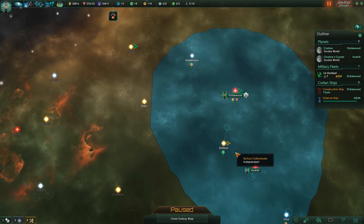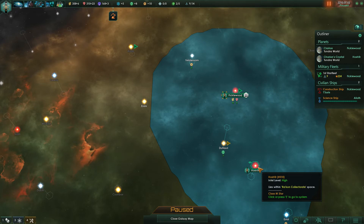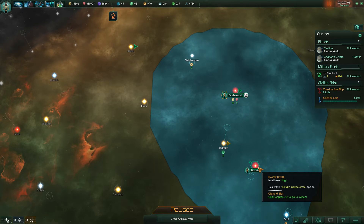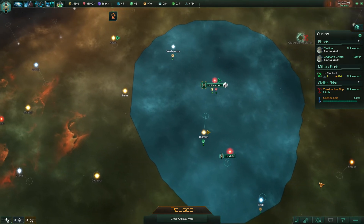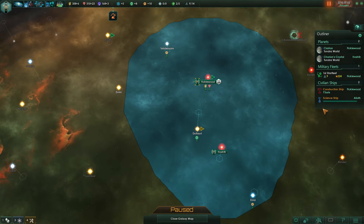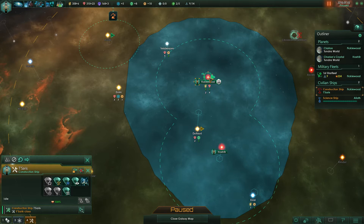If I had built the station before I colonized that world we would have gotten the mandate, even though colonizing the world would have dismantled the station. And that's 90 minerals for 80 to 175 influence — I would have made that trade. All right, let's see what else we have.